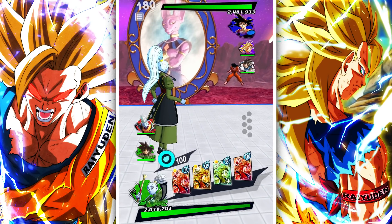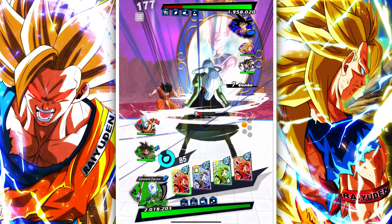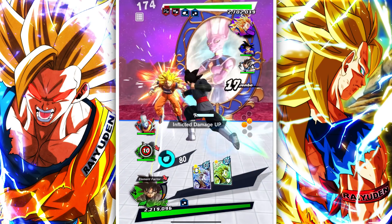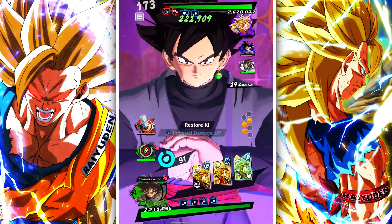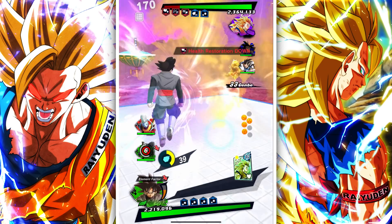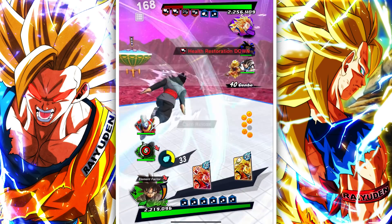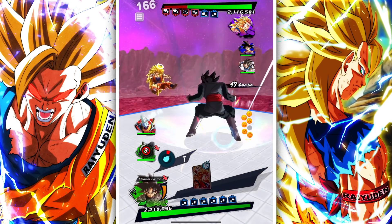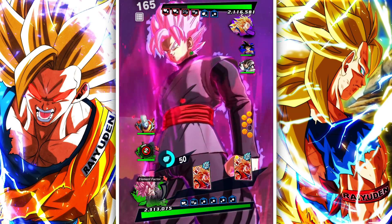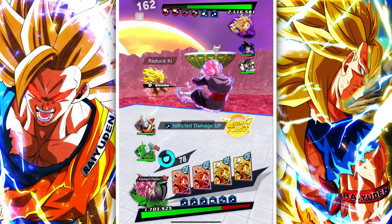He starts with support Goku. Goku Black could easily take full advantage of that green card, so we're going to leverage it. This is what I mean by it giving birth to this interesting play style, because the green cards work two ways — not only does it work with giving more cards, but also works with reducing sub counts. Let's see if he sidesteps.